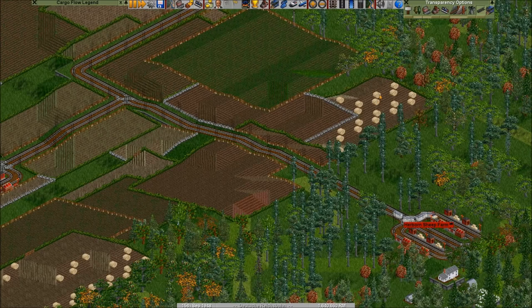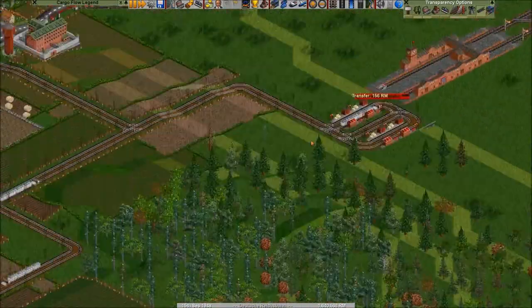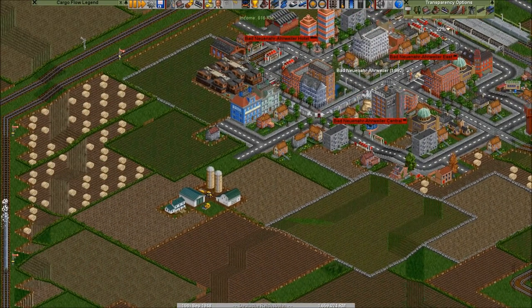So now these guys will try to get the livestock to the station as well. How many do we need of those? By the way, I wanted to change something else here.